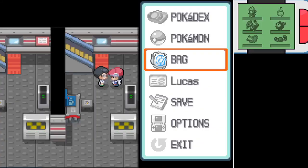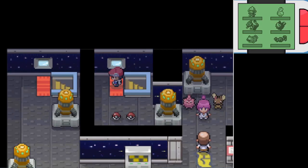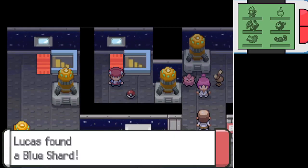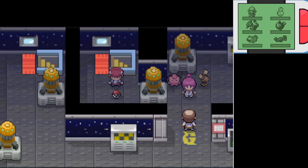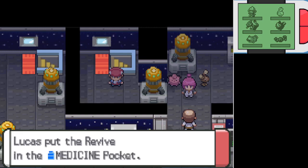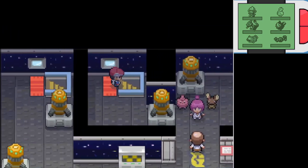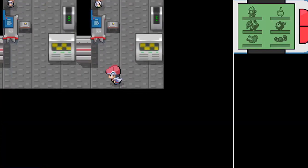Let's pop a couple potions and go up these stairs to see what's over here. Items! A blue shard and a revive. Hey, that wasn't a trap — they lied to me. How dare people lie about things.